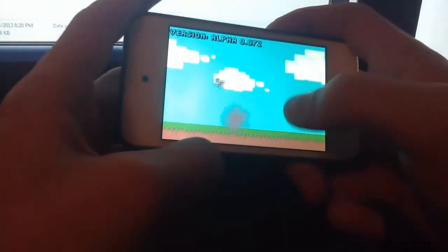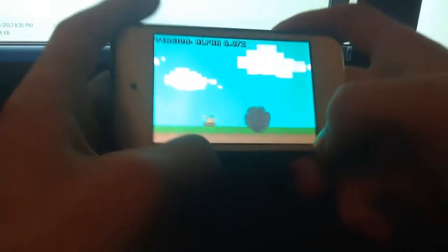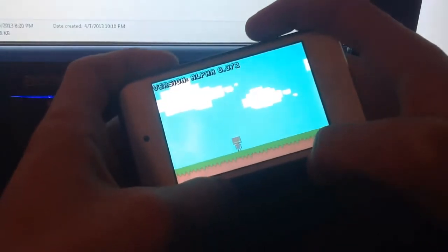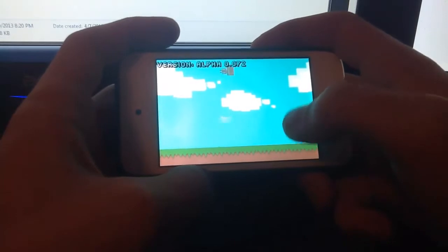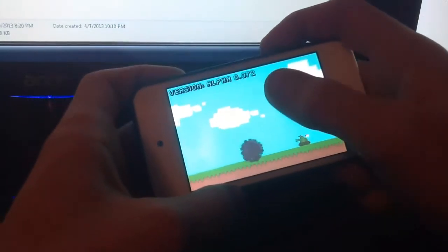The controls are: you tilt your screen to move left and right, and you tap the screen to jump. If you tap the screen again, you will double jump and those little beautiful particles will rain down. While you're in the air, you can swipe your finger down and your character will move down faster — on the PC version, you would press the down arrow key for that.